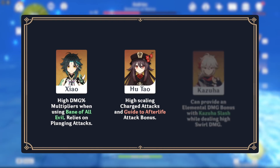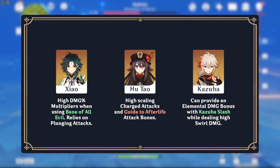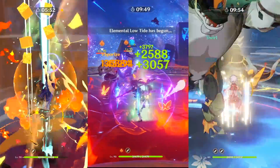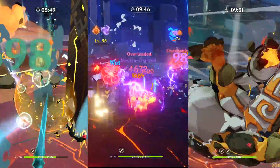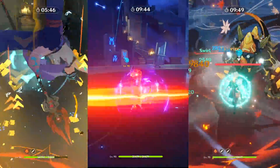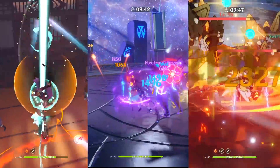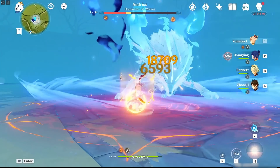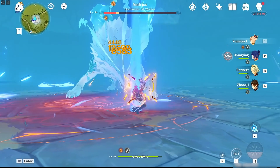For example, characters like Xiao, Hu Tao, or Kazuha all have parts of their kit that allow them to distinguish themselves from other characters. Rolling for Yoimiya will not make a player's account substantially stronger, because other characters can provide more damage or better utility at equal investment. Yoimiya simply lacks a distinguishing feature other than being easy to play.